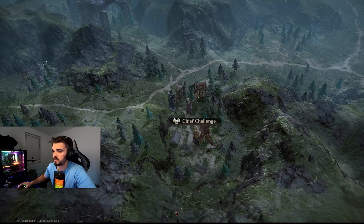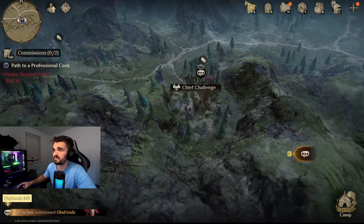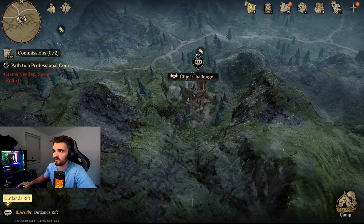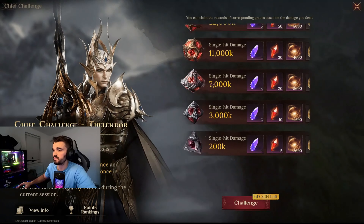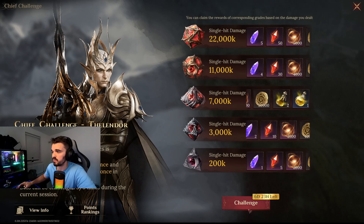I just want to check this shift for the event. Let's see. It's for the quest — I want the shift. Alright, so it's 240. I don't know. Six days for this.